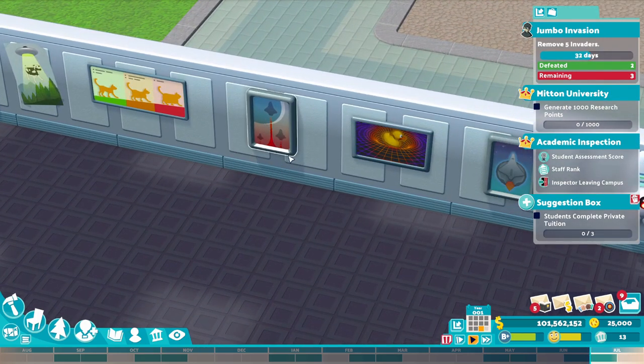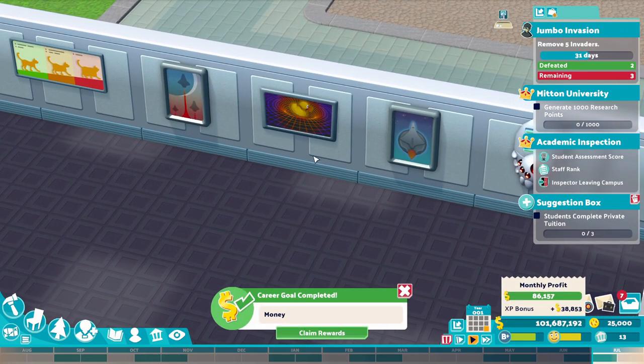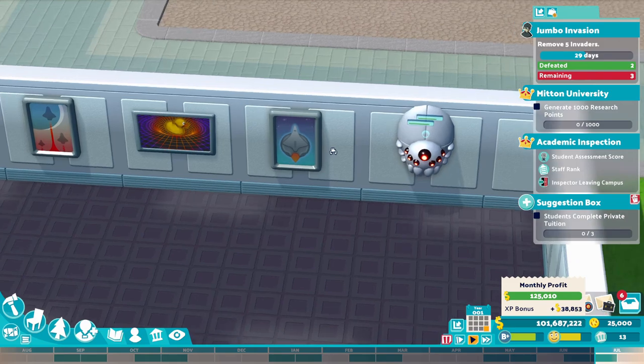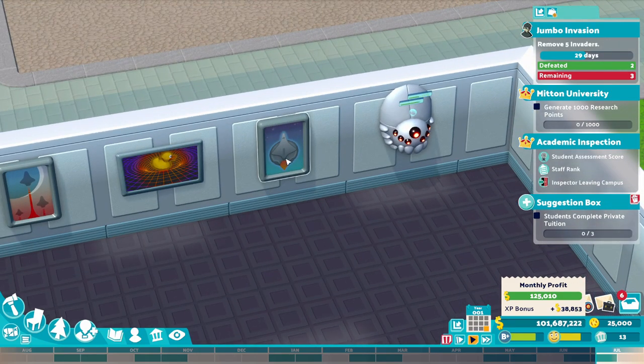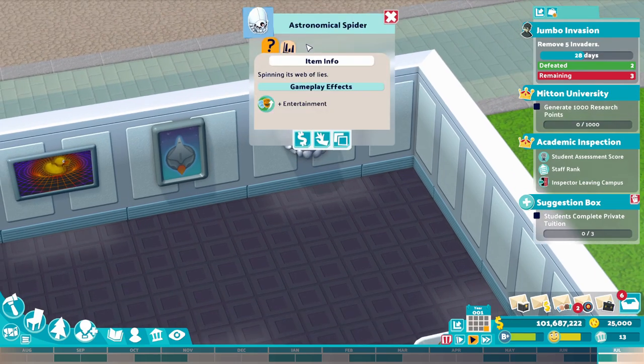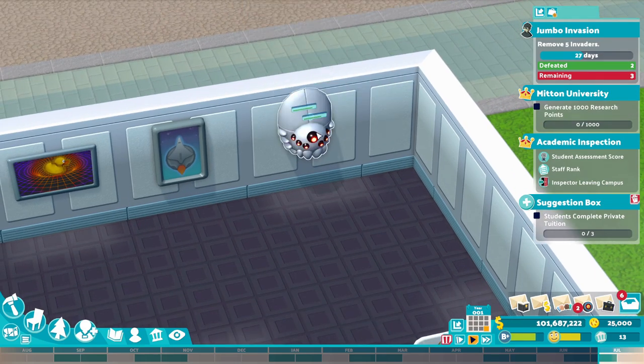There are space rockets — that could go toward your command center. We've also got a duck traveling through time or the space-time continuum. We've got a rocket with a good logo. And this astronomical spider, which gives you a bit of entertainment.